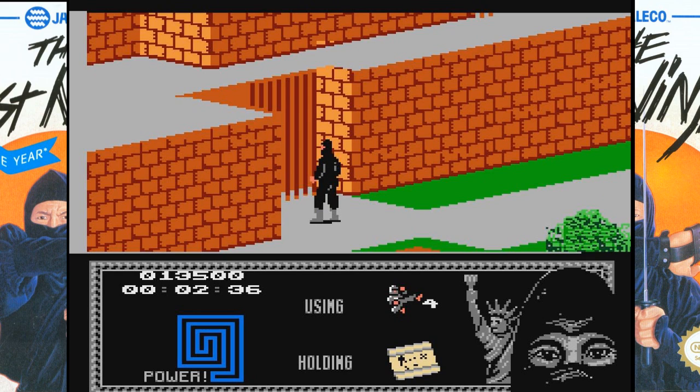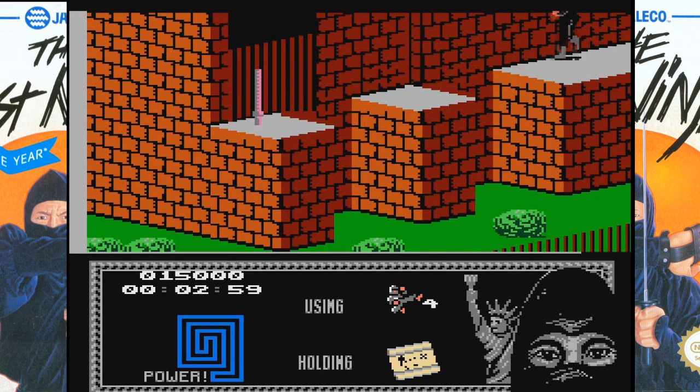You can switch the equipped items by holding Select and hitting B or A. Those are throwing stars. So if you don't make that, you die — if you fall off of these little ledges, yes, I think it kills you instantly.